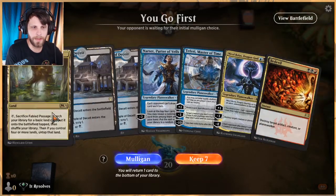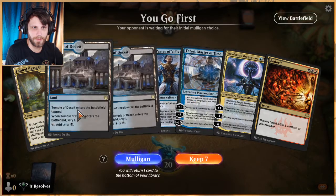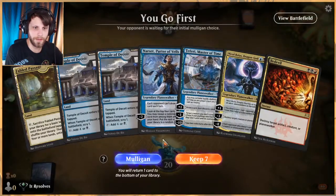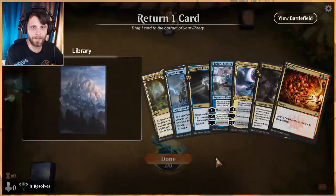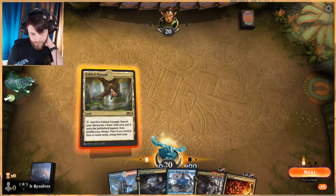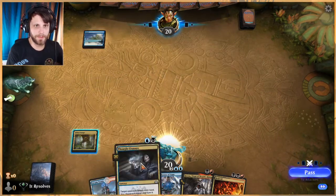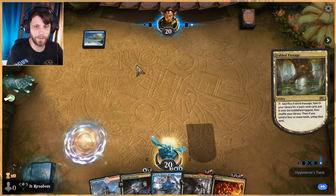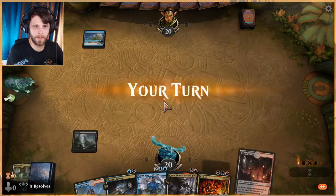Do we like this hand? It's a bit slow — these tapped lands are a little rough, we can't do anything technically till turn four with a hand like this. I think we have to mulligan. This we will keep — seems rough, I know, but we're gonna try it. We'll pass and then we get to lean on Thought Eraser, which I think is pretty good, and then of course Kroxa which I like quite a lot.